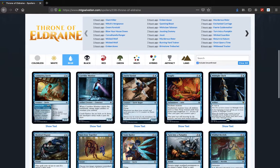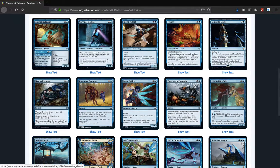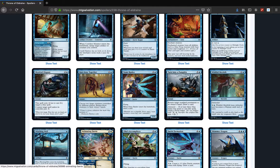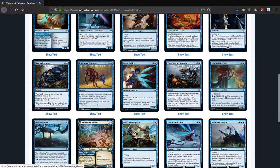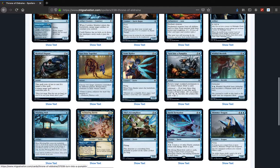Blue has some fun. The only new blue card is Mystical Dispute — this spell costs two less to cast if it targets a blue spell. It's not that great, but it reminds me of a certain card from Theros block that did the same thing against blue, back when Mono Blue Devotion was a heavy thing. I think that's hinting at Return to Theros. Turn to a Pumpkin: return target permanent to its owner's hand, draw a card. Adamant — if at least three blue, you create food tokens.